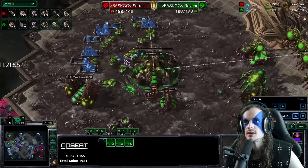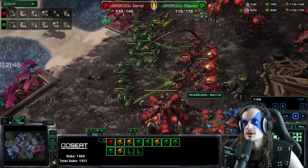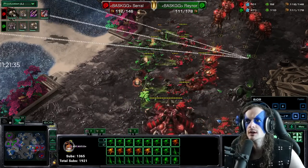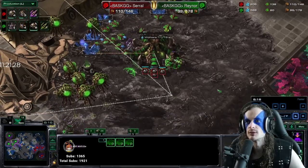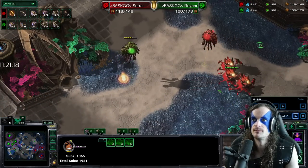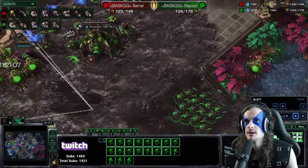The carapace on the roach-bane coming in clutch. That is a lot of roaches for Rainer. Serral has queen, roach, and spine — he's trying to fall back. The ravagers are bringing pretty good DPS; biles go down and Rainer dodges. Reinforcement roaches coming across. These roaches with carapace are just so sturdy. Serral's ranged attack upgrade is done; he's working on range two now. Rainer is getting lair behind this. Supply is dead even.